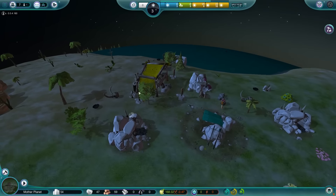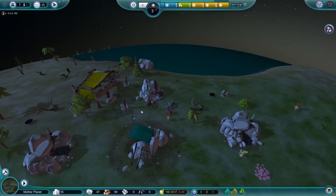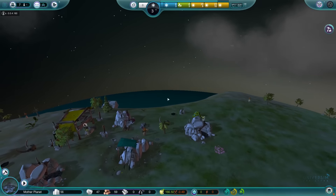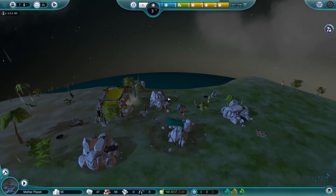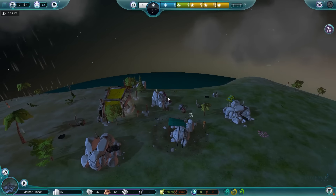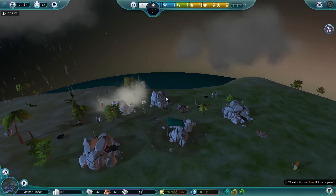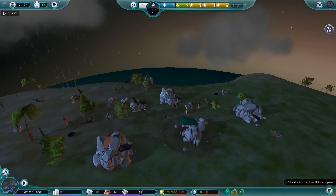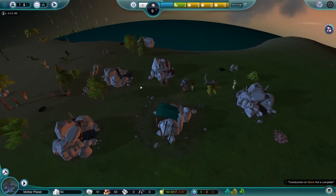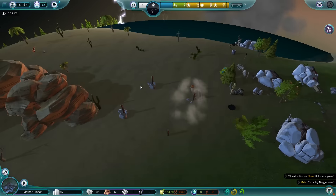Can we harvest these trees? They have fruit on them — can't we just harvest those? I think we should be able to. Oh, it's raining. I wonder if there's going to be floods that can happen — that'd be kind of cool. Just flash floods up in the mountains? That would be awesome. My nuggets might not think so, but I don't care.